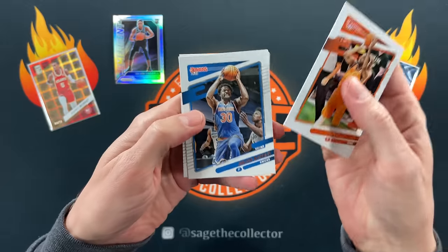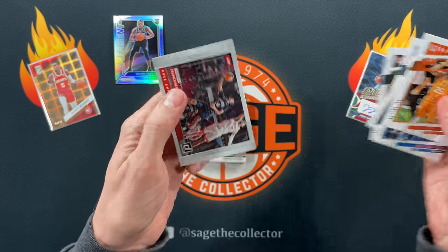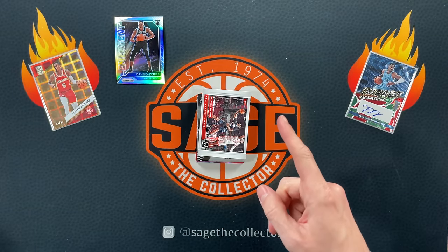2021 Donruss — got Michael, Julius, DeMonts, Kemba, Lonnie, and we finished with a Cole Anthony Franchise Features. Wow, we are on a dry spell here.